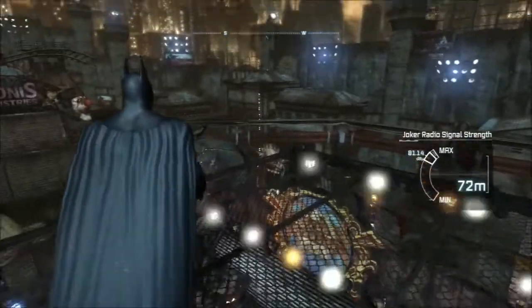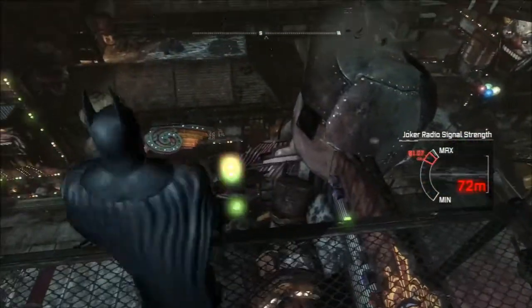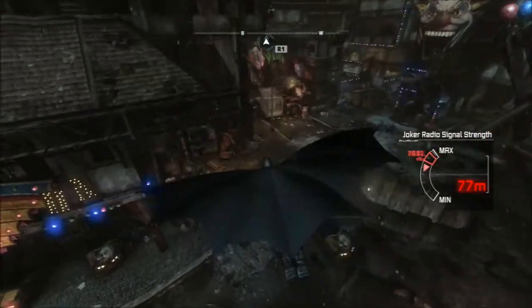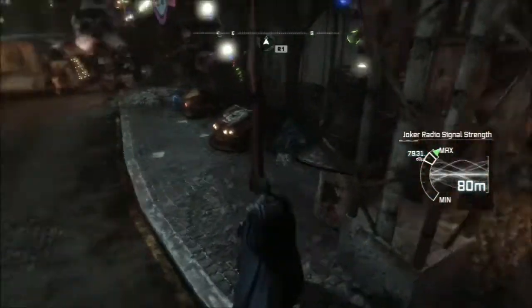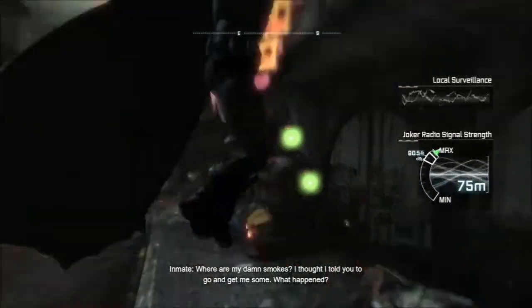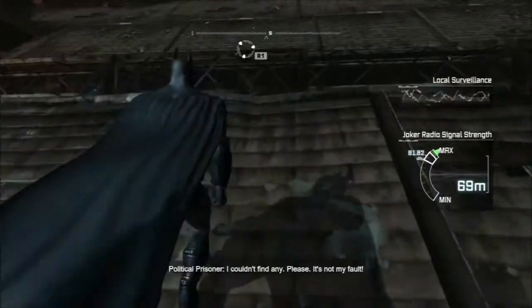If you notice that little red Riddler trophy underneath the fencing here — there are green ones all throughout Arkham City and there are red ones. The red ones are for Catwoman only, and the green ones are for Batman to complete your Riddler challenges, so don't even try to pick up the red ones unless you're using Catwoman.